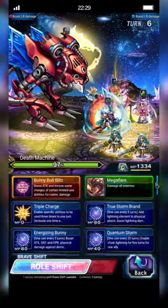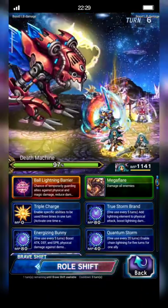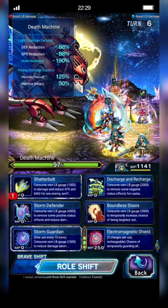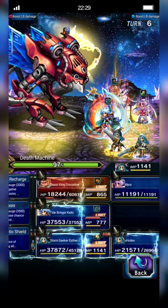Now my Esther will shift to aggressive form and become Omnitanker again. Settle board, Storm Guardian, and Electromagnetic Shield.